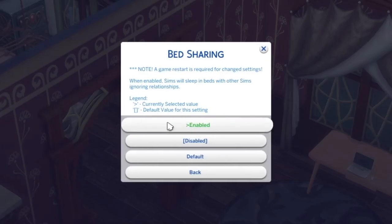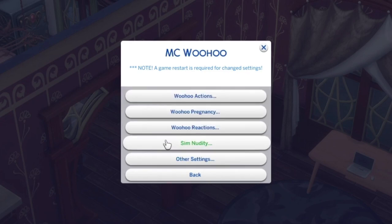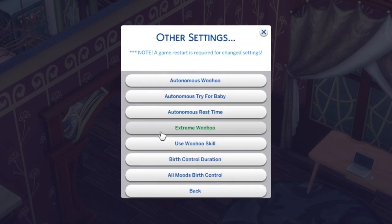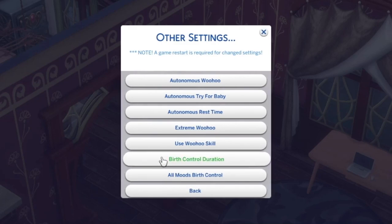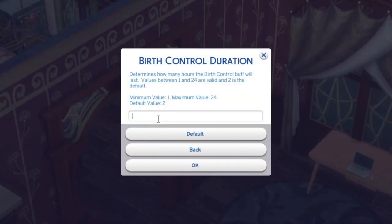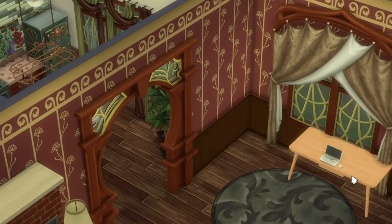Bed sharing — I've got that enabled, I don't see why that's a problem. You can enable and disable jealousy moodlets here. Sims nudity — I've not got that enabled; I don't want to get demonetized! Extreme woohoo I've got disabled — it makes your Sims woohoo more often, but I've tried it and they woohoo like rabbits 24/7. Birth control duration lets you set the number of hours birth control is effective — I'll set it at 8.